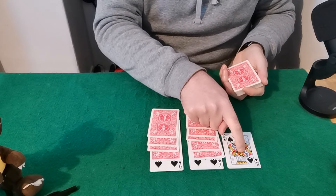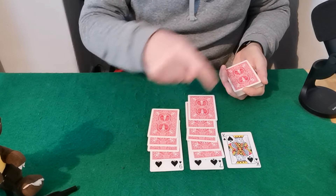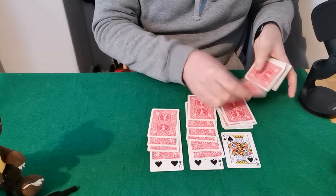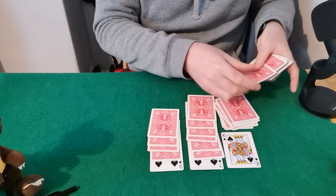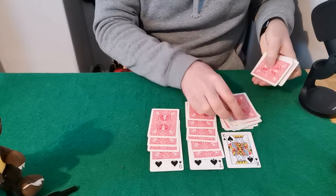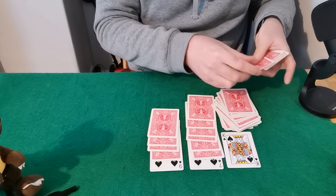Now what we have here is: 13, plus 7 is 20, plus 9 is 29. And now we can deal off 29 cards from the remaining deck — counting 1 through 29.